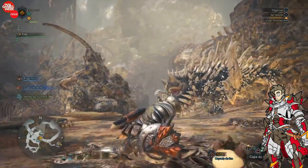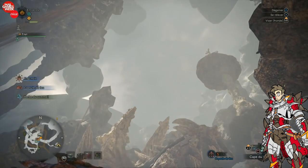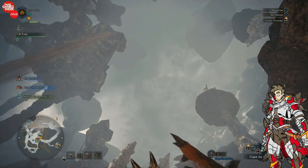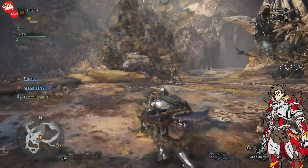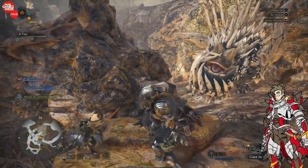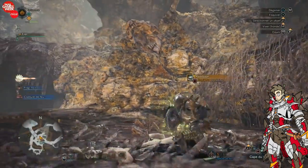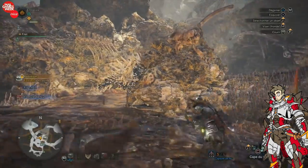First off, the hunter is actually using some cool looking gear. I didn't notice this before, but on a second glance he's actually using what looks like a Rathios sword and shield, and I haven't seen the Rathios sword and shield look this cool in a long time. He's also using Wraithian armor, but the sword and shield look really awesome.